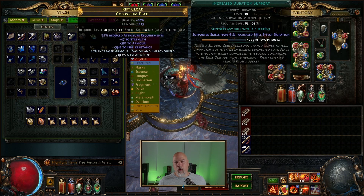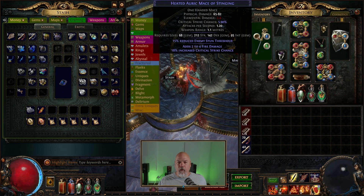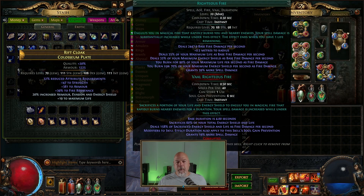I ended up using the increased duration support. I think there's one called decreased duration, but since I can't get the right color, I thought I would just drop this one in there. I think increased duration for righteous fire is what I want, and that's the one I went with. I also found a ball lightning righteous fire gem somewhere along the line, threw it on my back gear, and I'm leveling up some stuff in the background. I leveled this up and replaced the regular righteous fire I had with this. I'm not sure if you can quality it up since it's corrupted, but it says it deals 2447.9 base fire damage per second.